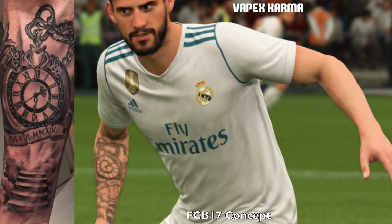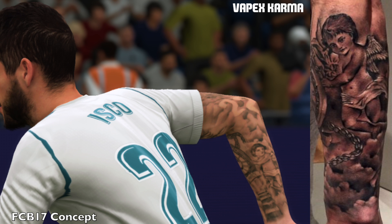Let's start with the first player today: Isco from Real Madrid. On the left is the real life photo of the tattoo on his arm, and on the right is the FIFA 19 concept. You can see the tattoo has been applied very nicely by FCB17. You may notice some tattoos aren't aligned properly — that's something to do with the mods themselves, and these guys can't deliver 100% accuracy like an EA scan could. FCB17's stuff is also linked in the description if you want to check it out.